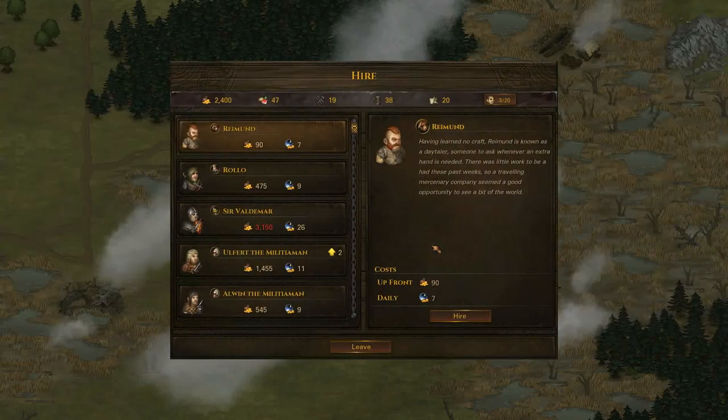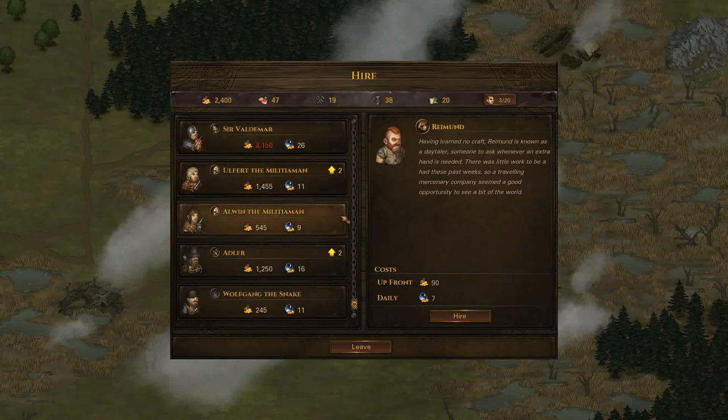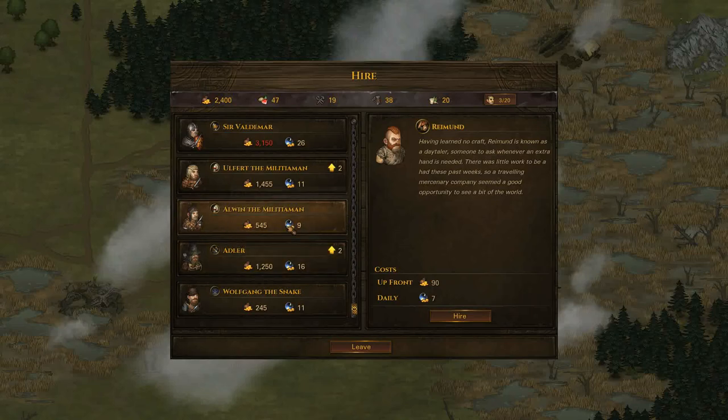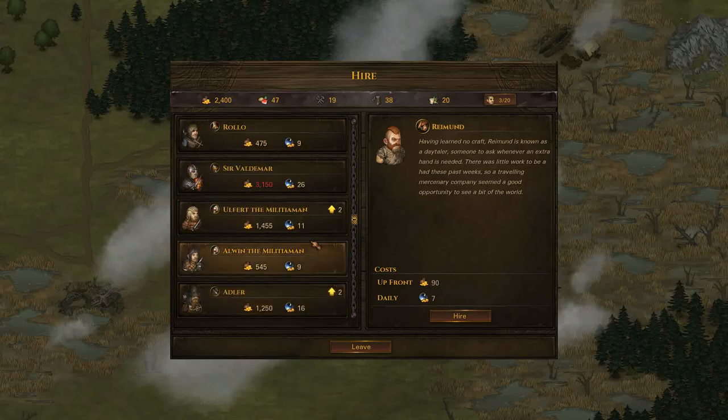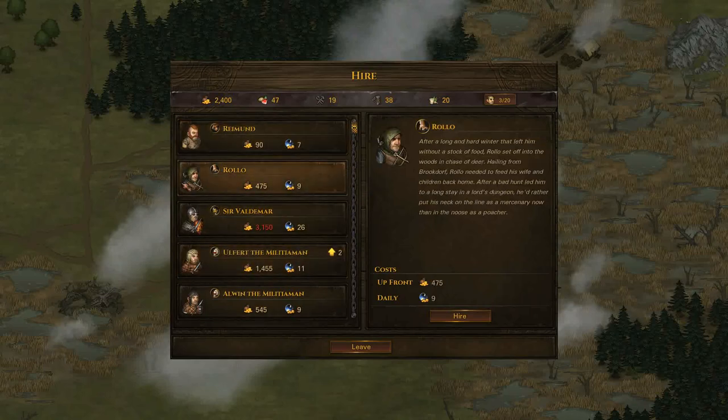So we're going to check out who we can hire here. We can see we can hire another day trader. There's a poacher - he'd be alright but he's pretty expensive. He does come with his bow though. We've got a militiaman with a spear and shield, and a thief who's pretty expensive. I would probably take the poacher here - he comes with his own bow and arrow which is good.